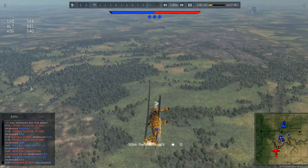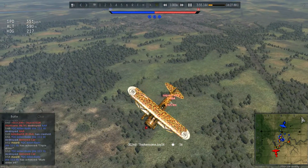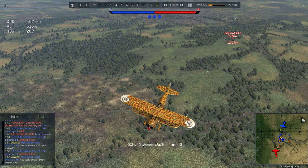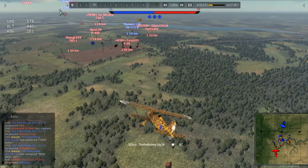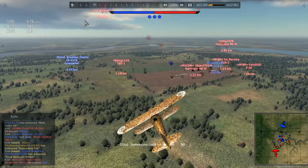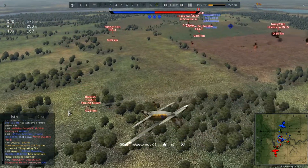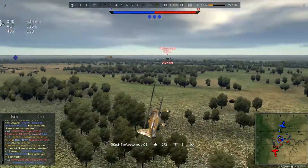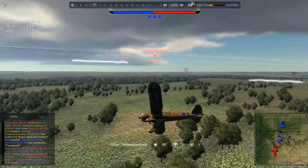I lost control because I had too much speed, but this thing can retain over 500 km/h without ripping - pretty nice for a biplane. A P-36 is flying away and I dive into the action. My priority is to kill the P-40 that's on BL. I fire at him, get some hits, and he smacks into the ground - first kill. Then I spot the TBD, fire a few shots, he's on fire - second kill.